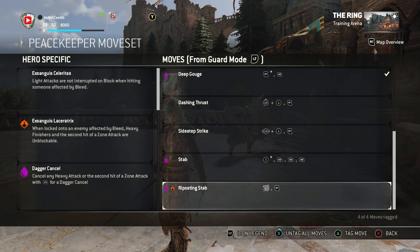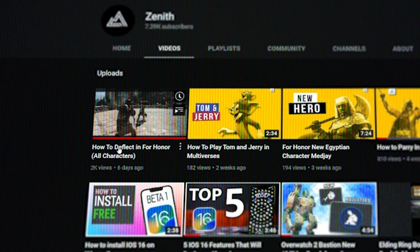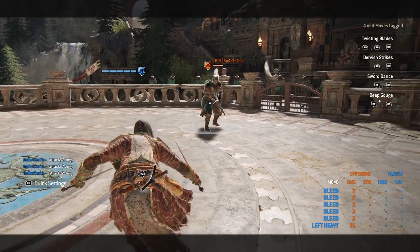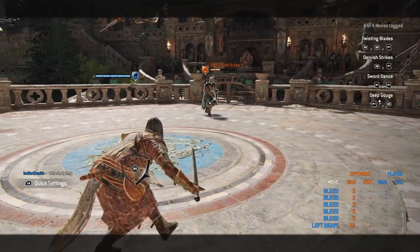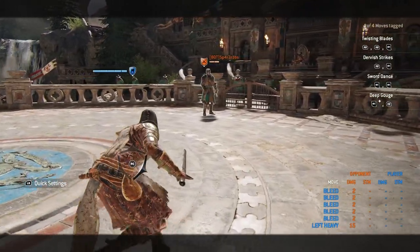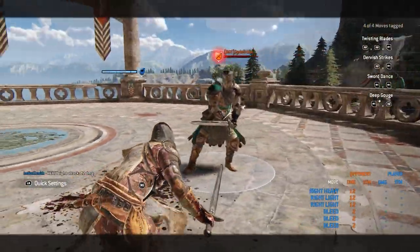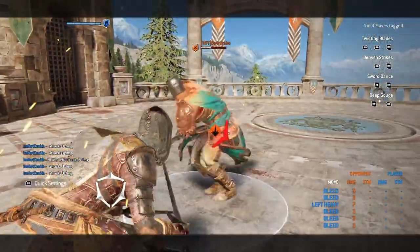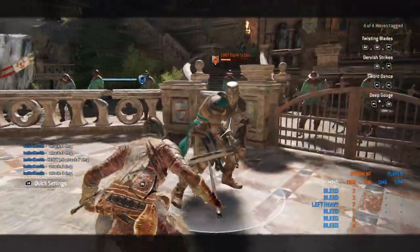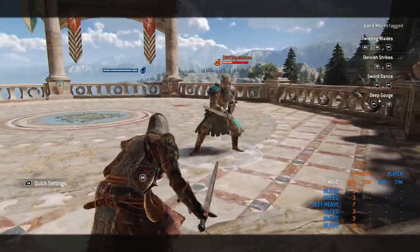Lastly, we have the Reposting Stab. This is a deflecting move — if you want to know more about deflects, I recently made a video on how to deflect, which will be in the description. All you have to do is dodge into a basic attack with Peacekeeper and press RT as soon as you dodge. This attack cannot deflect unblockable attacks — you can only deflect base attacks. Be careful though, it can get baited: opponents can feint and make you dodge, then guard break you. Only do it when you honestly believe your opponent is going to go through with an attack.